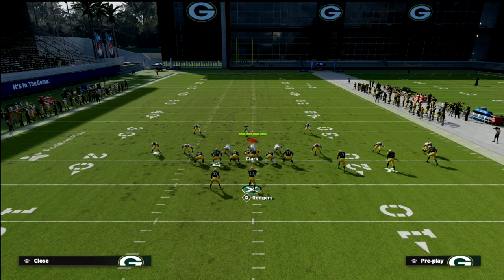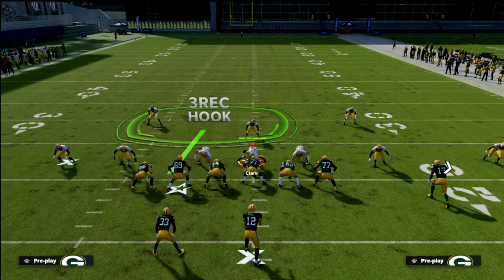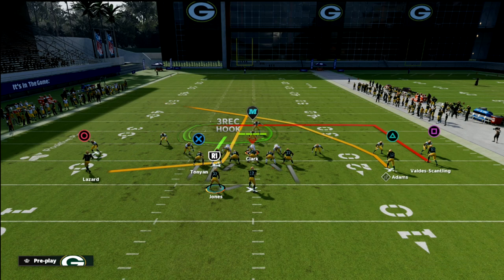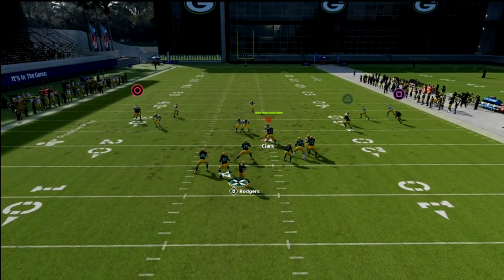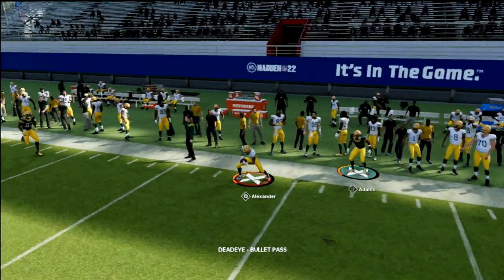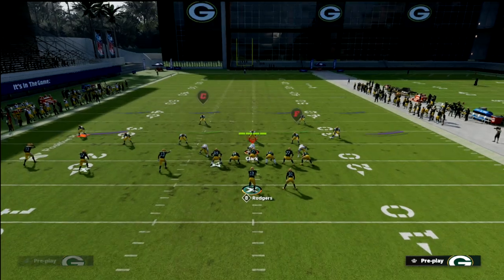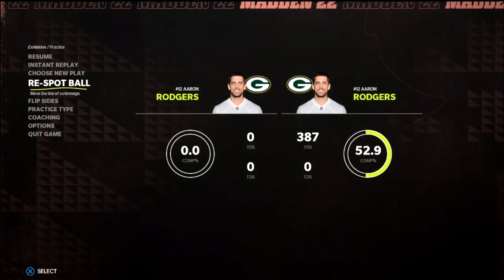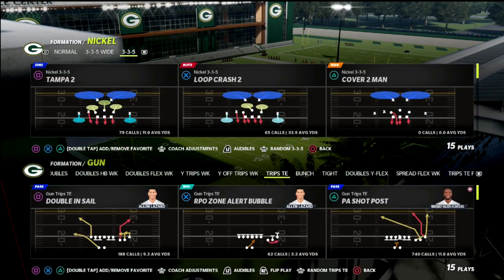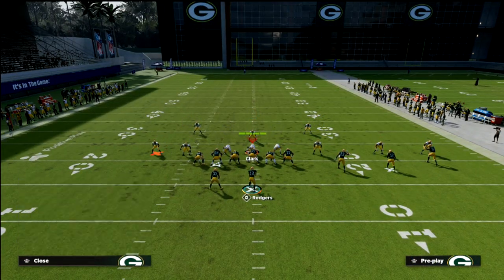Most people are going to run 25-yard clouds anyway, so what you might consider doing is using the in-route or the backside dig — I like the 10-yard dig. It's real simple: you roll out, look at your in-route if their user stays up top. On this side it's not as good as it is to the opposite side — one of the really underrated things in this game is locomotion and how the players move, which is super underrated.